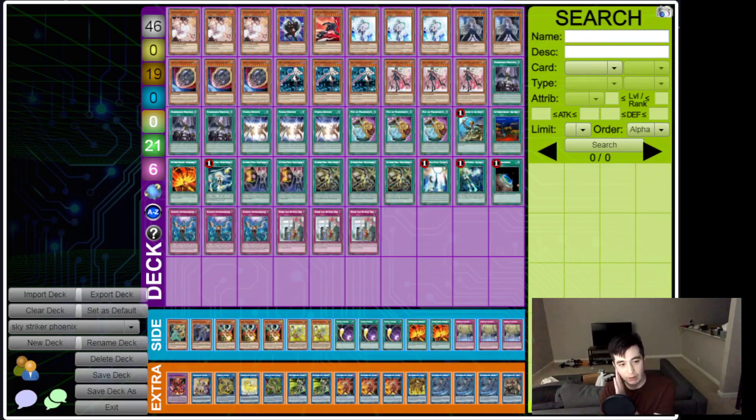Congratulations to Kurt. Second place, we have Zolika18 who took home $370. We've got a 46-card Sky Striker — so 50-card first place, 46-card second place. We've got triple Ash, triple Veiler, and the double Ghost Spell here. It's a pretty standard Striker deck, except it chose the TC Boo line with around 14 hand traps, plus triple Droplets. So a lot of going-second power here.